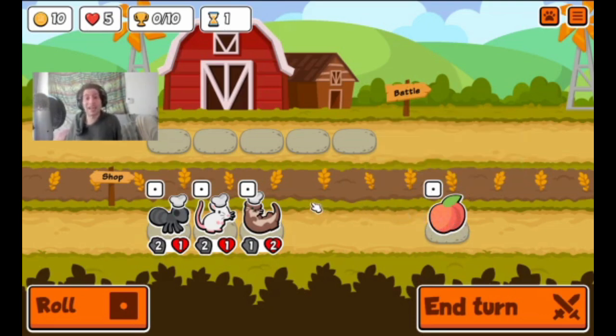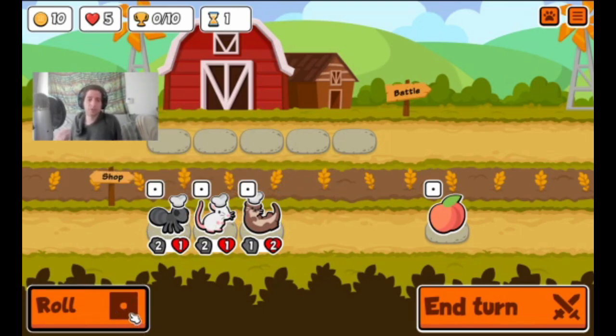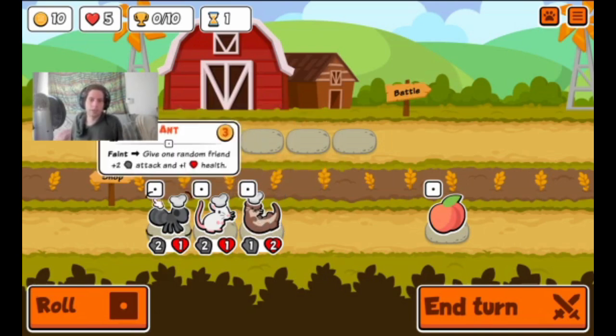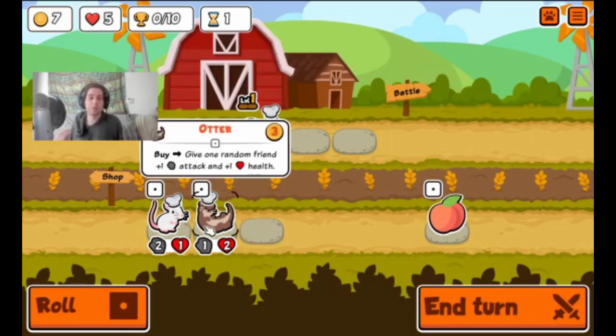Usually each of the pets or each of the fruit end up costing you three gold. You're basically looking at trying to build a team and over time stack up your abilities and improve your team. There are six different tiers, and each pet has three different levels. Each tier of pets is going to get stronger and stronger as the game goes along.